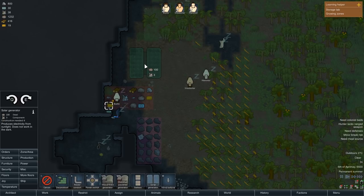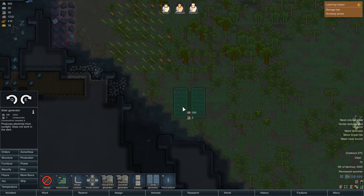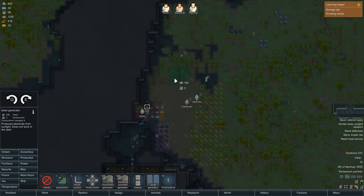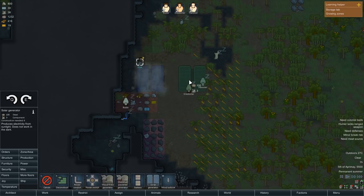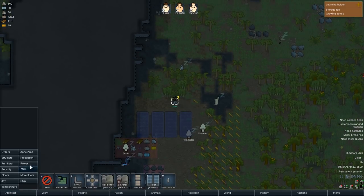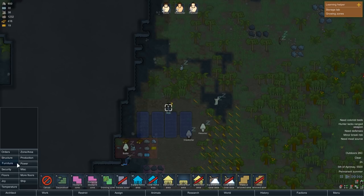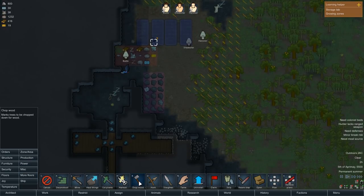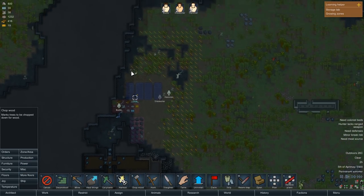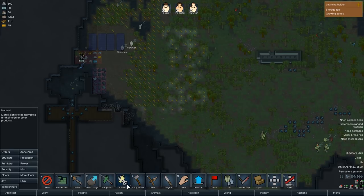Q and E to rotate. Wind turbines don't work if trees or walls are in the way — that's easy enough. Solar obviously doesn't work if you have too much shade. We really want to deforest this whole immediate area so I have some room to farm at some point.